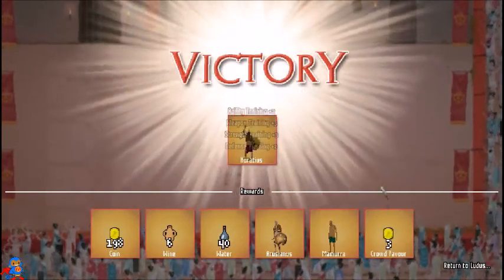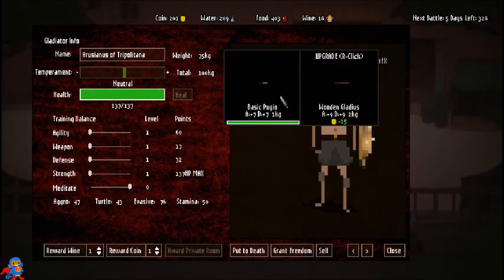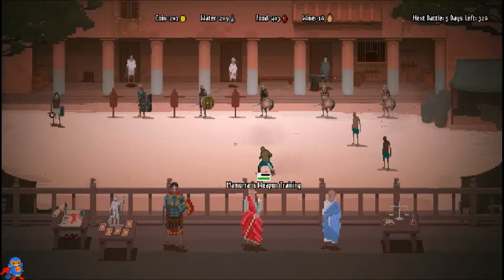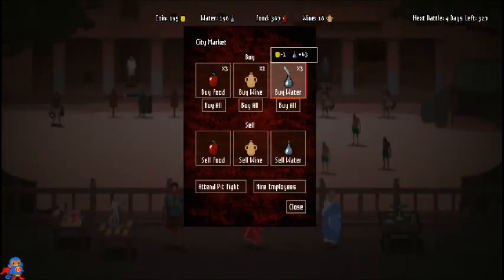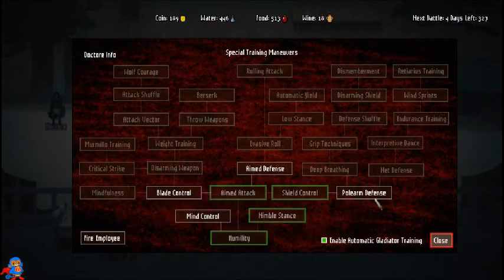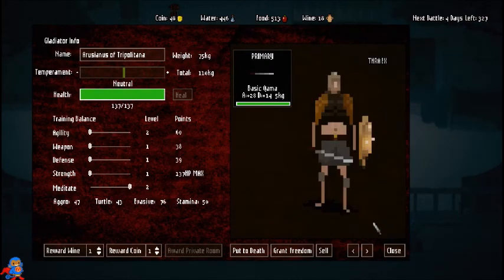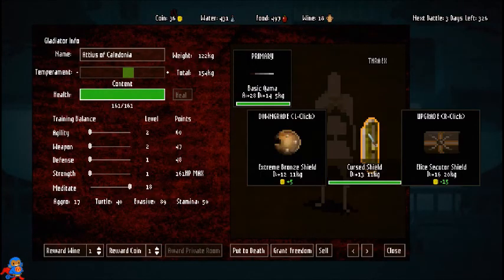We got another gladiator, another slave, and 200 gold. I need to keep the meditate up — let me put him here. Let's get this guy meditating as well. Let's build another palace and buy some food and water. It's important not to forget polearm defense — once those guys start coming it's going to be hard. He's got the best sword now. Get him some armor and buy him a shield.